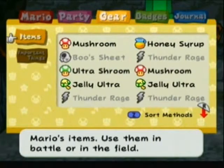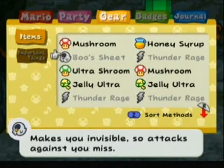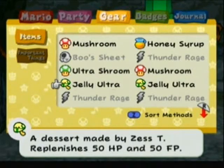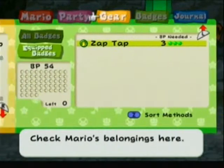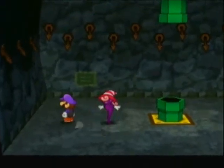For gear, I've got two Mushrooms — I didn't buy those, they just dropped in the pit. I got some Boo Sheets. A lot of good stuff. I've got three Ultra Shrooms and two Jelly Ultras, which is very good. And a Honey Surf there. I've got some good stuff. I'm level 31. That's great.